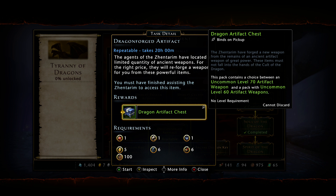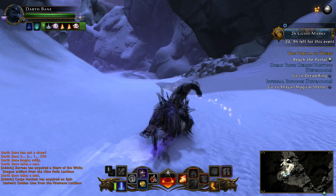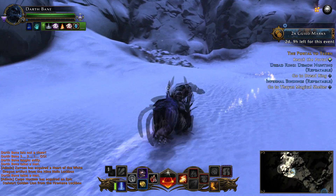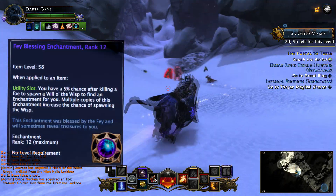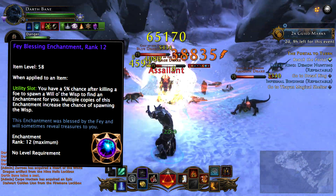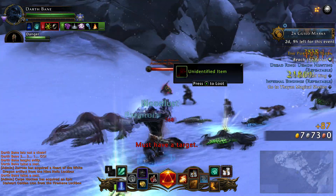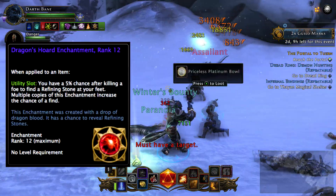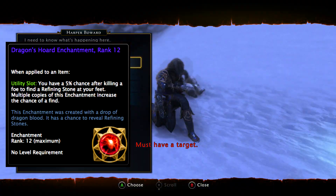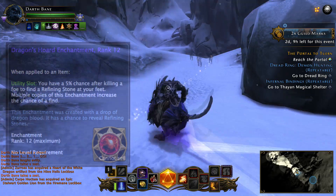Both of these enchantments are used only in your utility slots on your character, so they will only work on your headpiece, arms, feet, neck, and waist — five slots where you can equip these enchantments. At max rank, say rank 12, a Fey Blessing gives five percent per enchantment, resulting in a 25% chance after killing an enemy to spawn a Will o' the Wisp to find an enchantment for you. With the Dragon Horde enchantment you still have that 5% chance at max, resulting in a 25% chance after killing a foe to find a refining stone at your feet. Two completely different things.